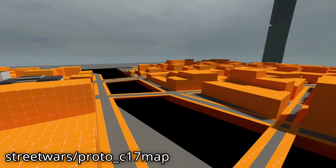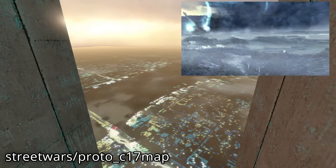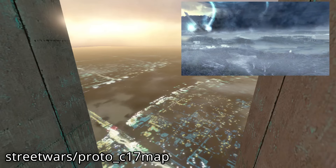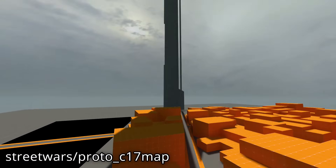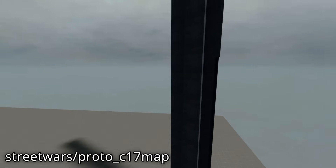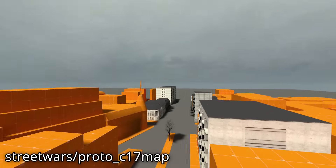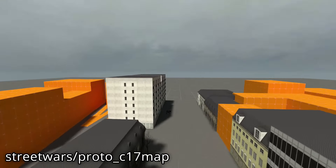The map contains the ever-elusive City 17 river, seen in several places in the retail titles. The Citadel is also brush-made rather than a model. There is also a starting area with the textured buildings. More of this area will be seen later.